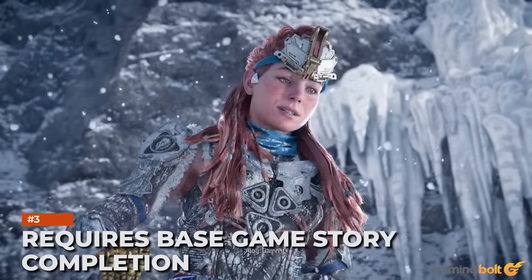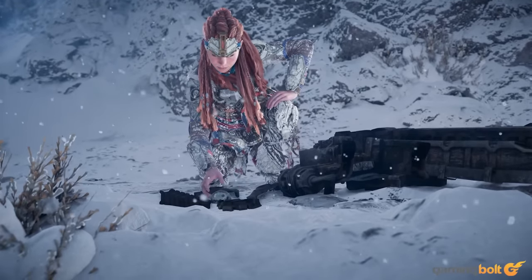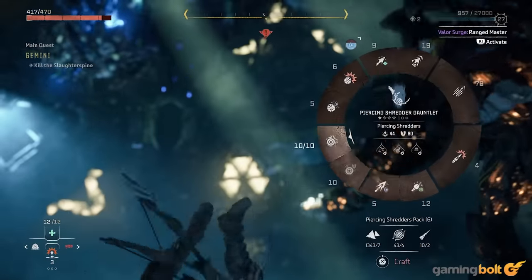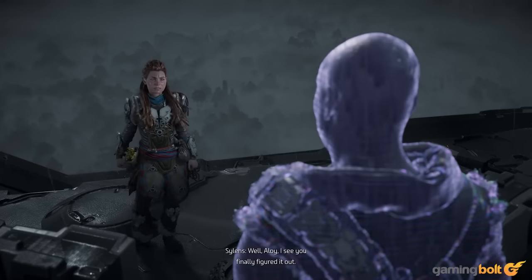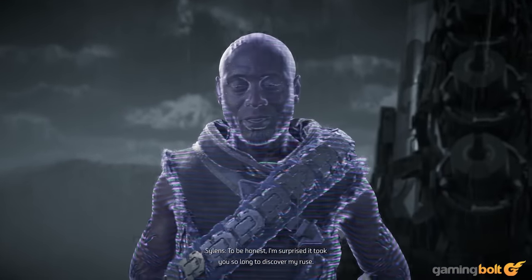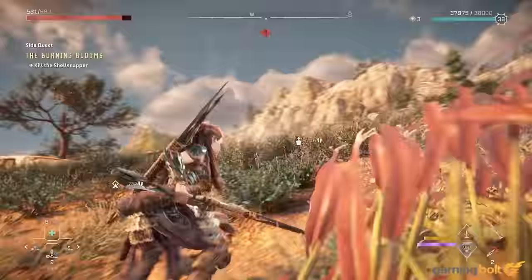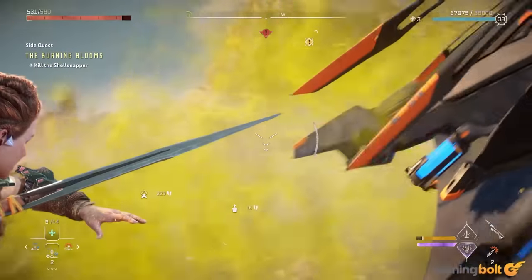Requires Base Game Story Completion: If you're a new player and want to skip the base game to jump right into Burning Shores, there's some bad news — you can't. To access the expansion, you must finish Forbidden West's story, including the final story mission. After doing so, Aloy will receive a call from Silence — rest in peace, Lance Riddick — who informs her of a certain complication that's come to his attention. You're set to delve into the expansion, but make sure your gear, weapons, and skills are up to par, especially since a huge challenge is present and requires all of Aloy's skills.